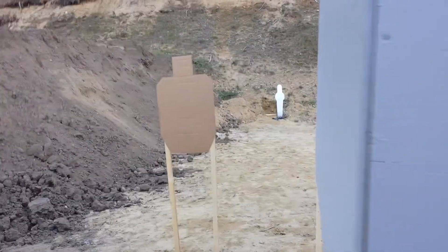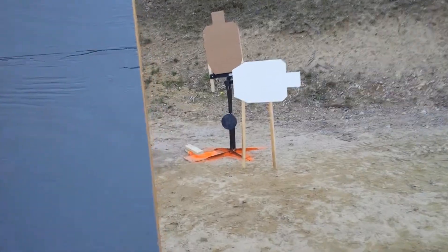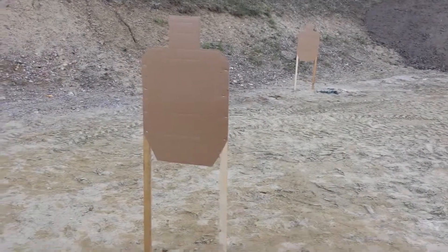Right here stepping on the edge, and that popper is the activator. Then I'll run all the way down. I'm going to reload when I cross this alley, then come down here. If the swingers are up, I shoot it; if not, I shoot this one first, then the swingers. Bing, bing, bing, bing. That's it.